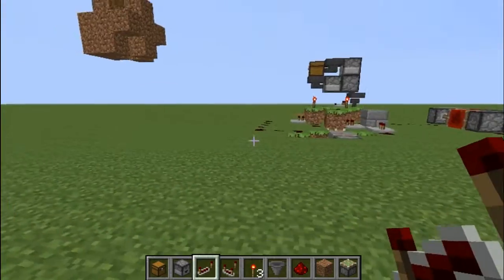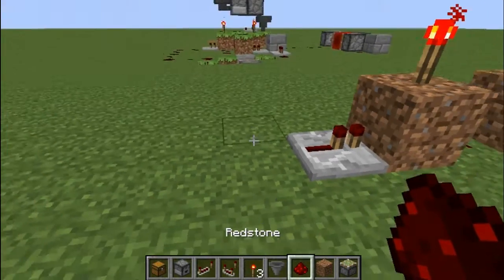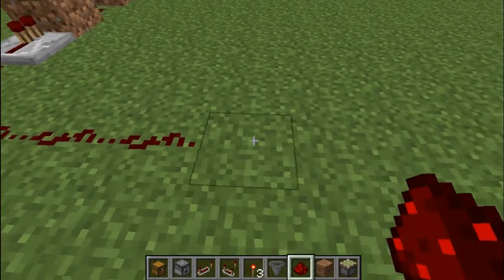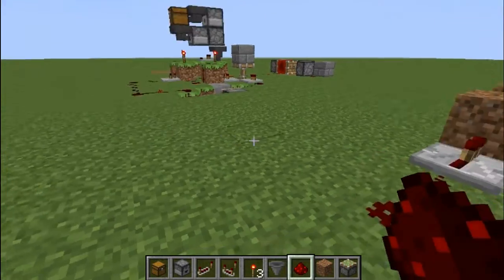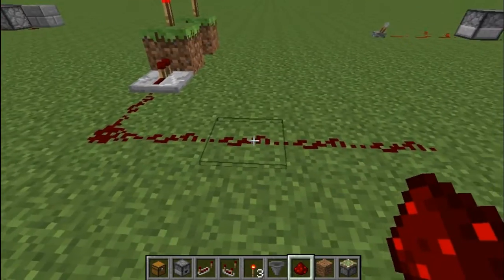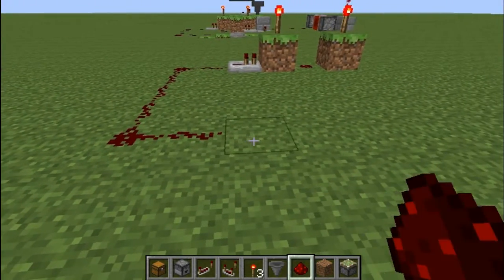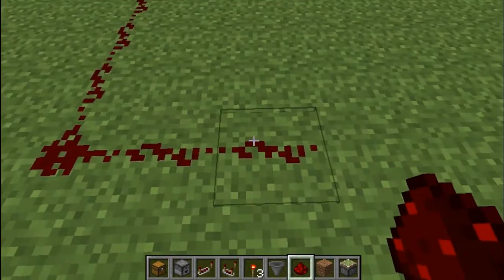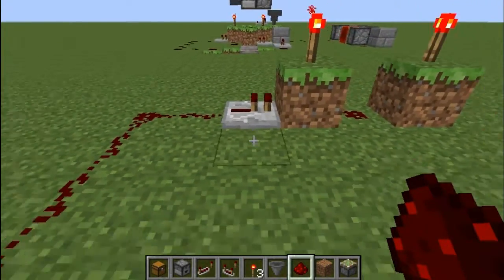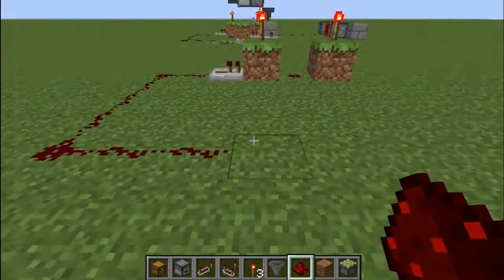So we have one of these repeaters. We got a repeater, and then one redstone, then one, two, three, four, five. It goes five away, and then you have it go one, two in. This last redstone is actually on the same level as this repeater. Now, if you do this wrong, it will slightly turn out not right at all, so you might want to get that part right.